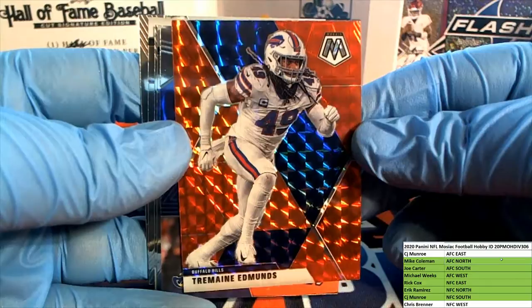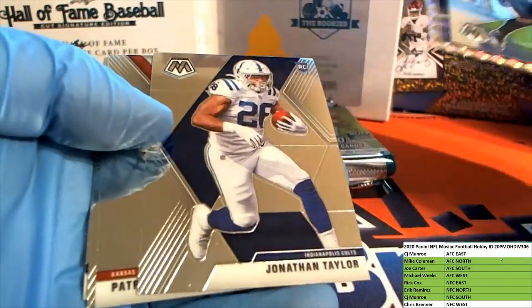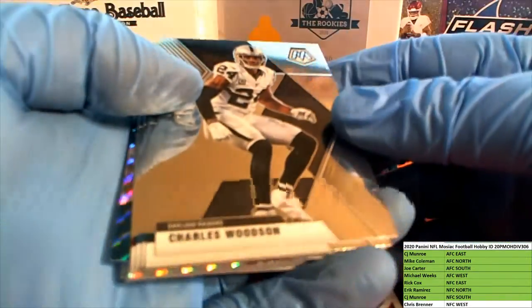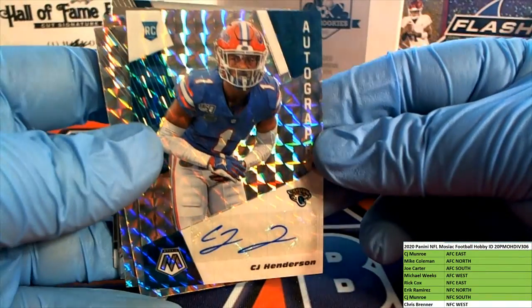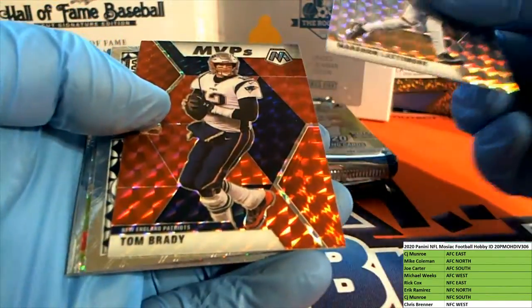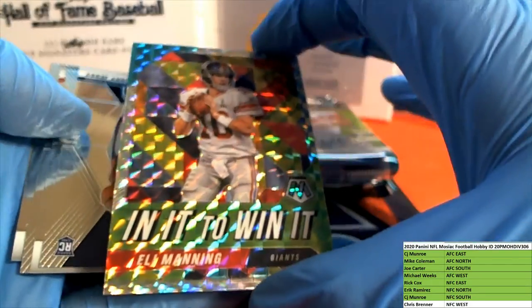Nice nice nice - Jermaine Edmonds right there, AFC CJ. Montage right there. John Elway, Taylor rookie. Mahomes nice, Jordan Love, and Jefferson and Jefferson - nice. Woodson, Parker, Bridgewater. Here we go - CJ Henderson auto right here for the Jags, AFC South, that is Joe C.